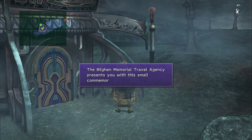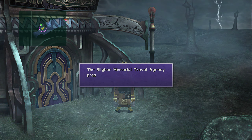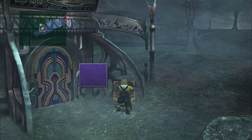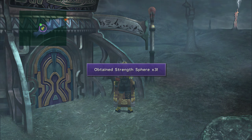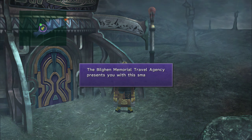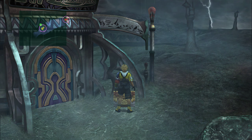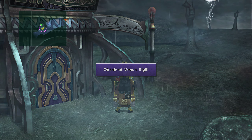Five dodges gives two X-Potions. Ten gives three Mega Potions. The 20-dodge reward is the MP Sphere — really good. At 50 you get Strength Spheres — three of them — crazy game changers at this point. At 100 bolts we got an HP Sphere, which is actually end-game stuff. The Mega Elixir is insane. And the last one, the 200-dodge reward: we got our first sigil in the game — the Venus Sigil!